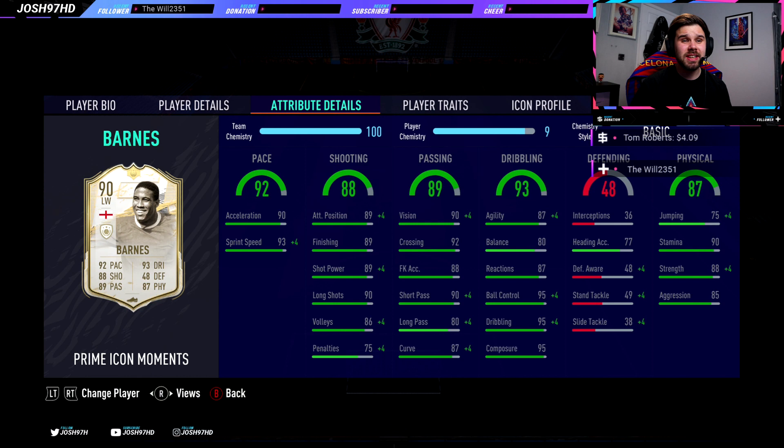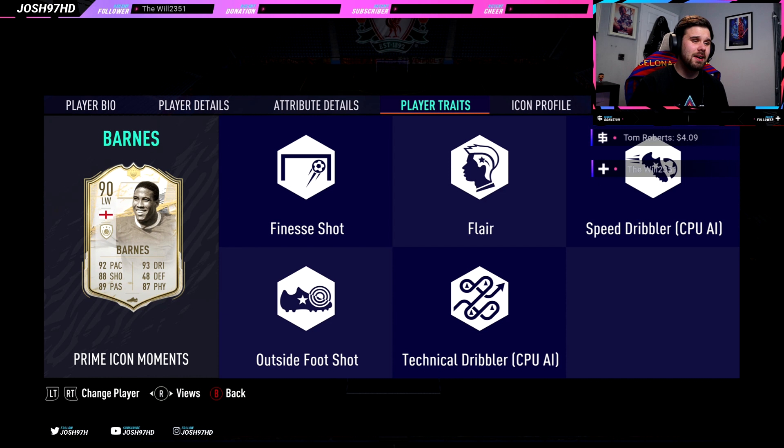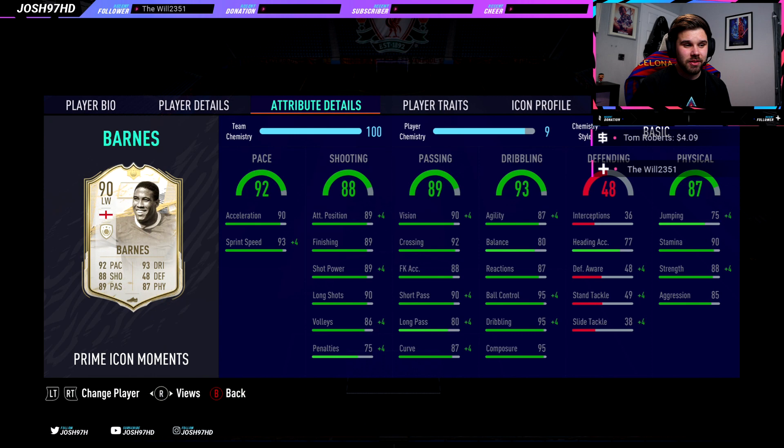I'm gonna try him out as a striker because he just looks fantastic for that position. 90 stamina, 88 strength, and 85 aggression — this man is a tank. He's got the finesse shot trait, speed dribbler, outside the foot, and technical dribbler. Finesse shot is a brilliant trait, and he's got 87 curve anyway — stick that on him and he's got basically 99 curve on his card.